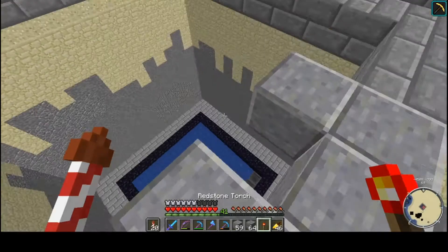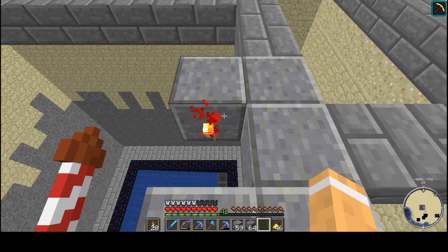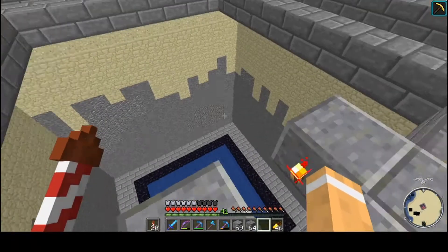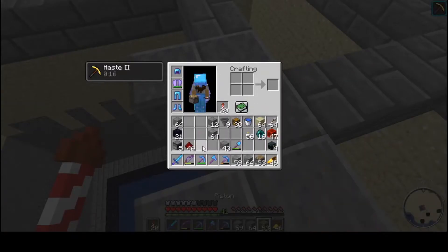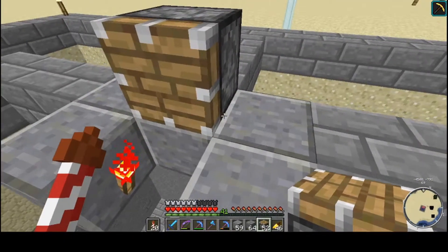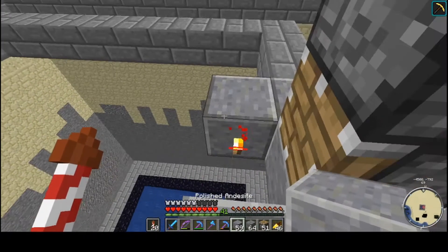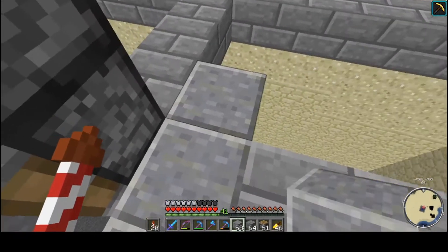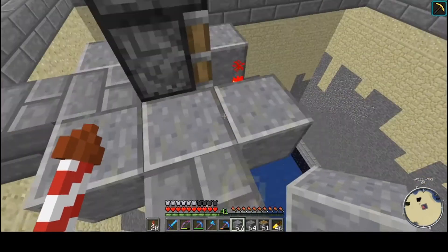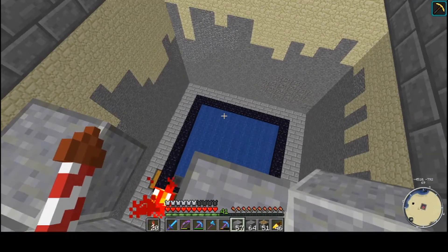Basically the first bit is we start making a smart piston — a zero-tick piston — to push this stuff that way. So I'll go ahead and do that. I think it's something like that with another one up there maybe. We'll figure it out as we go — something like that. I'll keep doing this and yeah, let's have a crack.